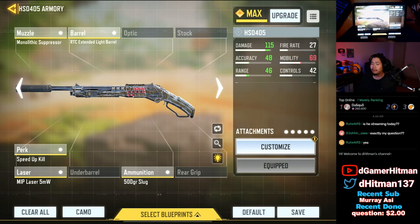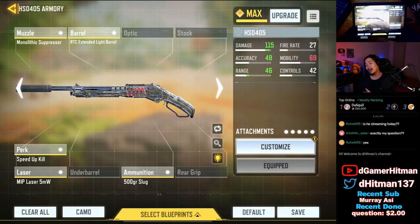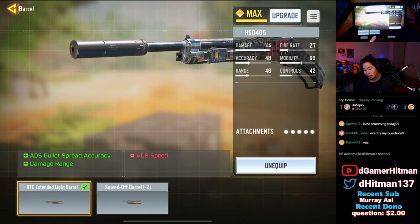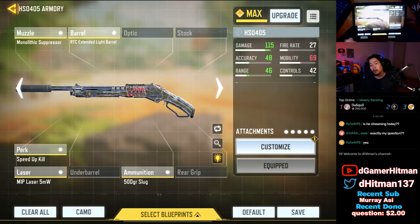This laser is the hip fire laser - I'm kind of confused why you'd put that, but I kind of understand if you're trying to hip fire. I personally think using ADS for shotgun is best because it reduces bullet spread accuracy, which is important especially for shotguns. We have the speed up kill which I like, but I feel like he would take advantage of a rear grip that gives better ADS accuracy or ADS sprint-in speed. Anyway, we're going to hop in and try it out.